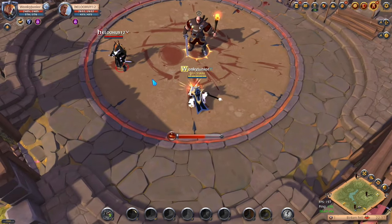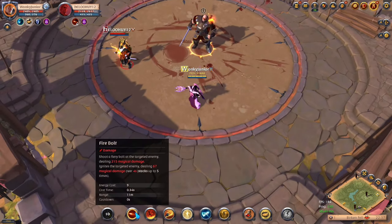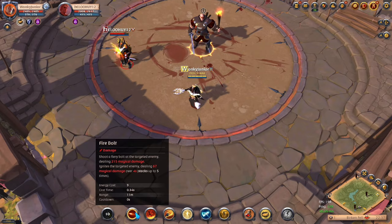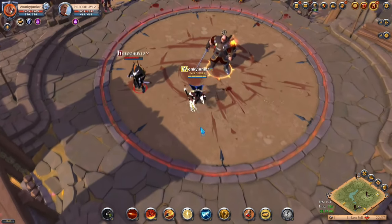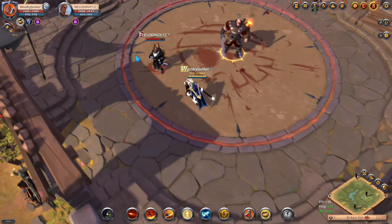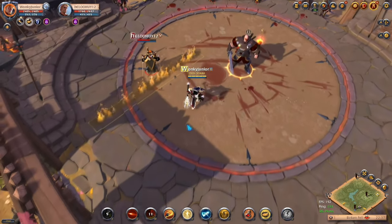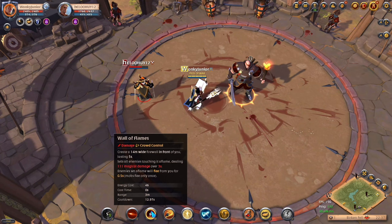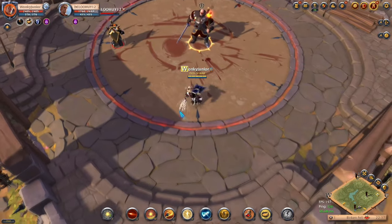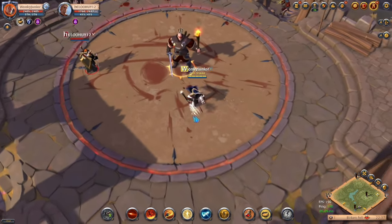For the first Q spell we have Fire Bolt, which shoots a bolt that damages the enemy and ignites them, applying a burning effect for 4 seconds — stacking up to 5 times. For the W skill we have Wall of Flames, which creates a fireball that sets on fire all enemies that touch the wall. This is useful for PvP and PvE, though for fame farming you can use any other W skill — there's wide versatility. For the E ability we have Fire Blast, which shoots a massive ball of fire dealing a lot of damage and setting enemies on fire for 4 seconds.